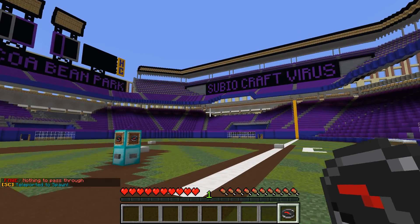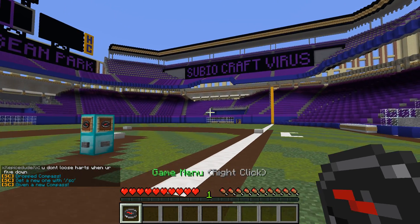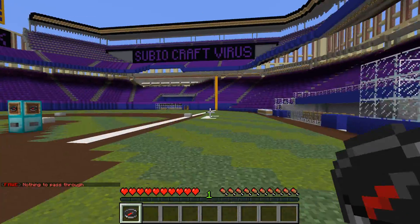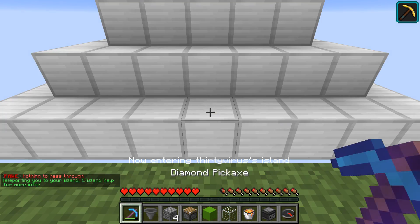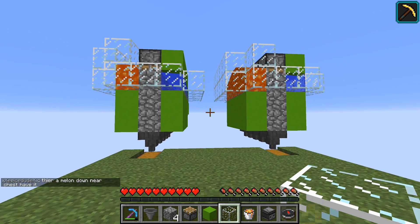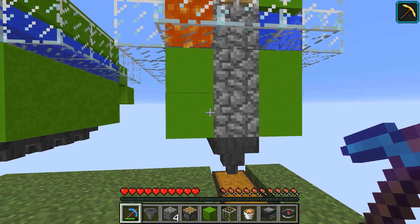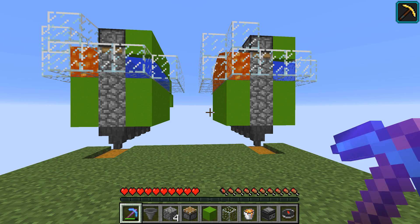The compass brings you to the creative world, the skyblock world, and the hub. If you lose one, you can get a new one at the buttons in spawn. We offer a lot more than just skyblock — we have survival, creative, and a few minigames, and soon we're going to have the apocalypse game mode, which will be a lot of fun. IP address is play.subiocraft.net. If you want to see my other tutorials, there's a link in the top right-hand corner. I have a lot of other designs for many other inventions, such as an automatic stone generator that makes upwards of 700 stone per minute — way more efficient than any cobblestone generator could ever be. So if that interests you, make sure to click on it.